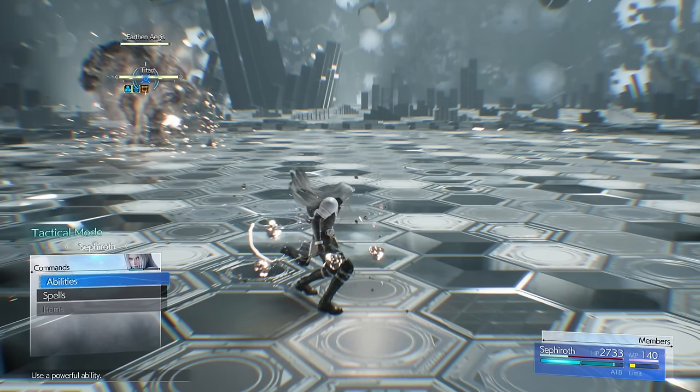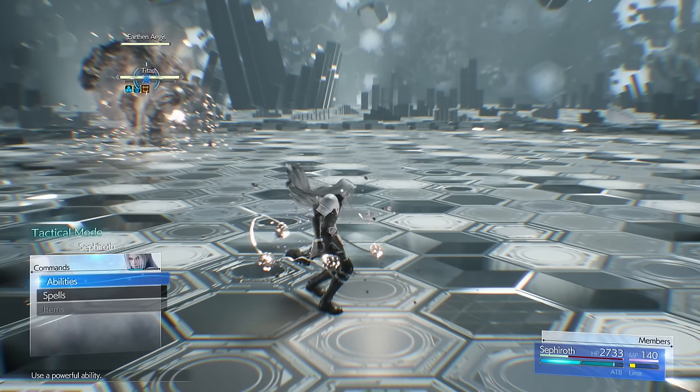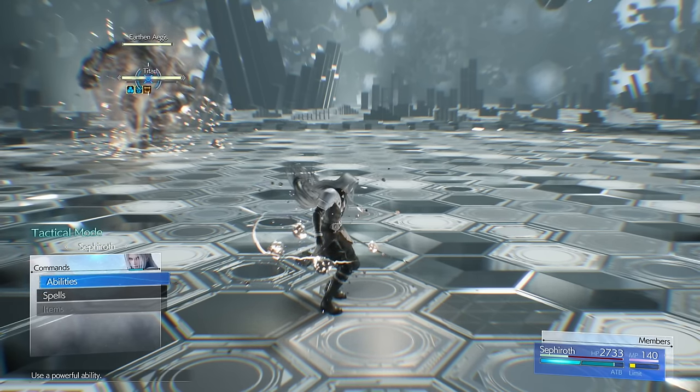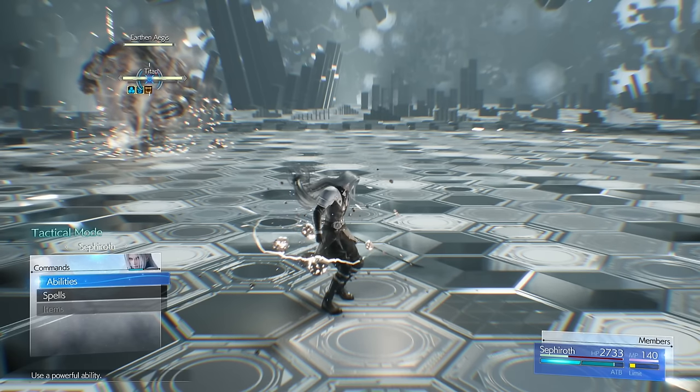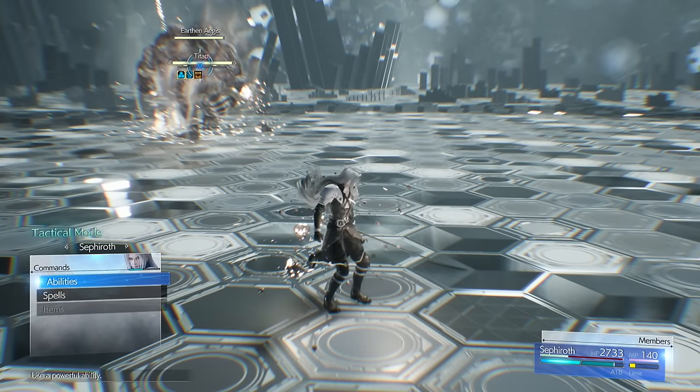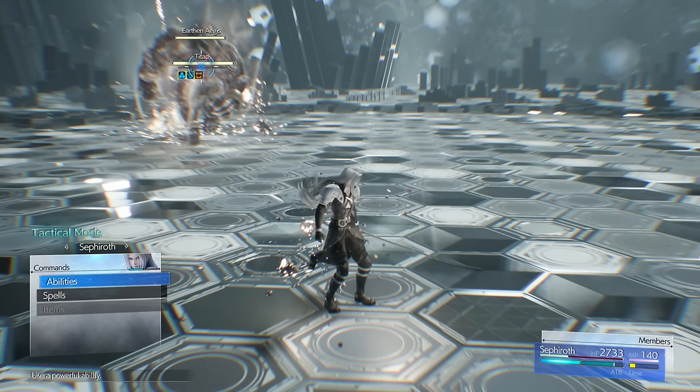The normal attacks can also be enhanced. When you press square and do his full combo, he'll get Telluric Fury at the end and that builds a bunch of ATB. So if you have him and Cloud hasted up and you use Telluric Fury, you're pretty much going to get two bars straight away with Sephiroth.